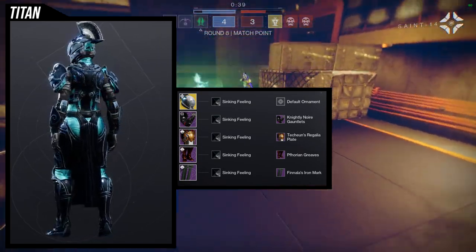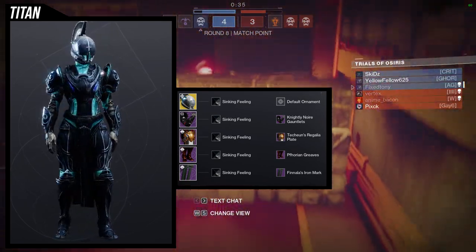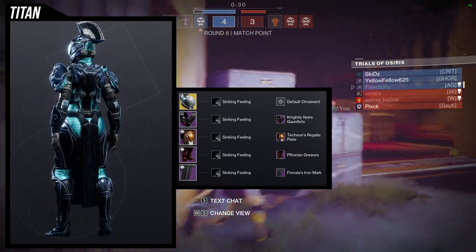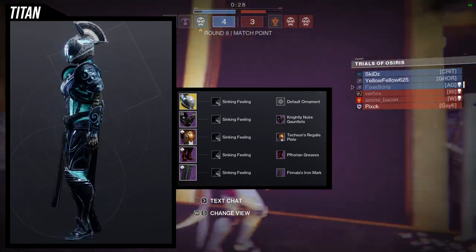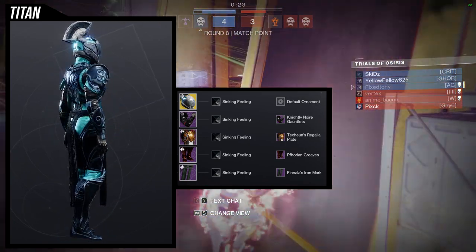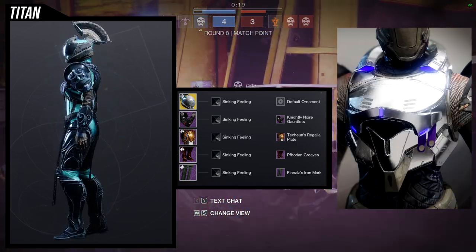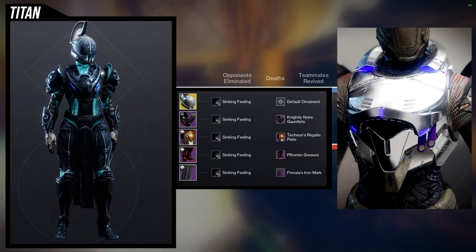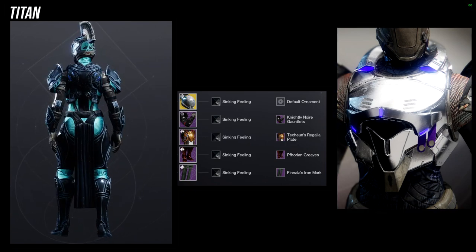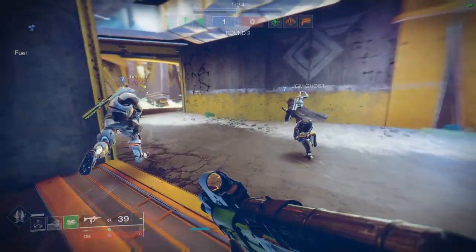For me personally, if the Titan chest piece doesn't look big or bulky, it just doesn't look right. Specifically, if the back of the neck is covered and there's more armor in the back, it's going to look really cool. The Virtuous chest piece is a perfect representation of what a Titan chest piece should be — big, bulky pieces like that really make me feel like a Titan main.